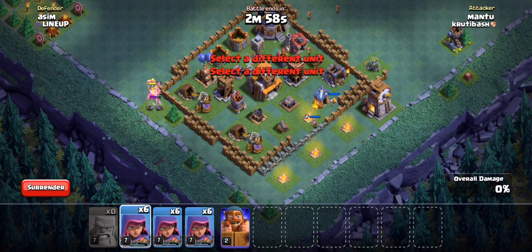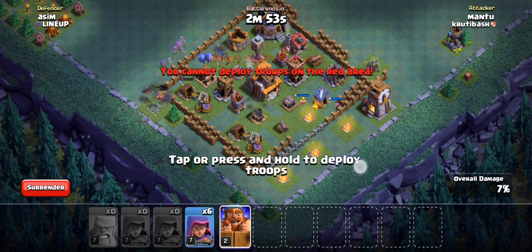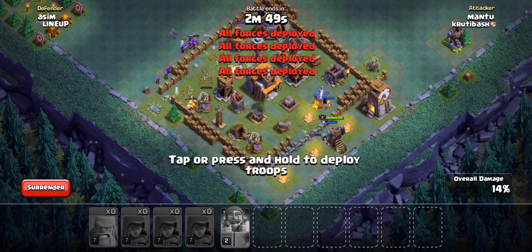You'll see that both of the Inferno Towers are destroyed, but we also touched the Town Hall and activated the Giga Tesla. It's not a big deal — we'll be able to take it down with the Log Launcher.